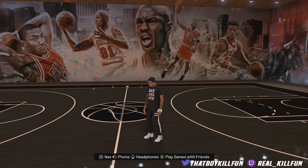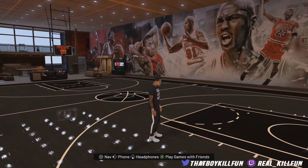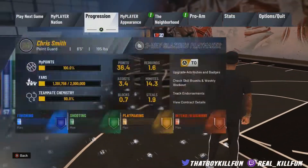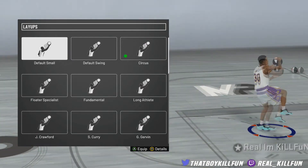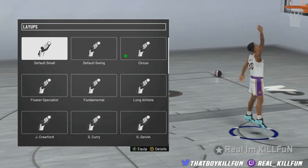Today I'm going to be going over the layer packages — every single one. I'm going to go into detail with every single one and I'm going to break it into three parts: the pros and cons of the jelly, the Eurostep slash spin layup, and then finally the hop step. This is going to be a pretty long video, but I am going to probably show my top three or my favorite three at the end.